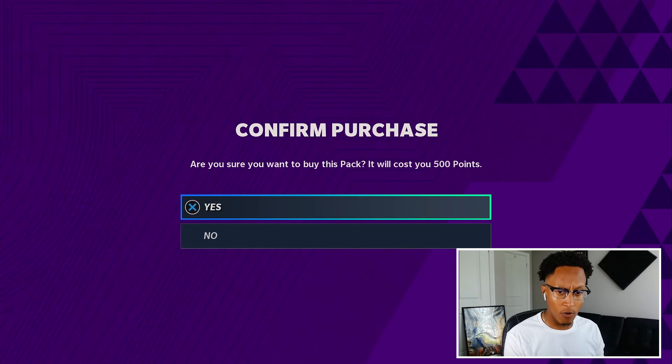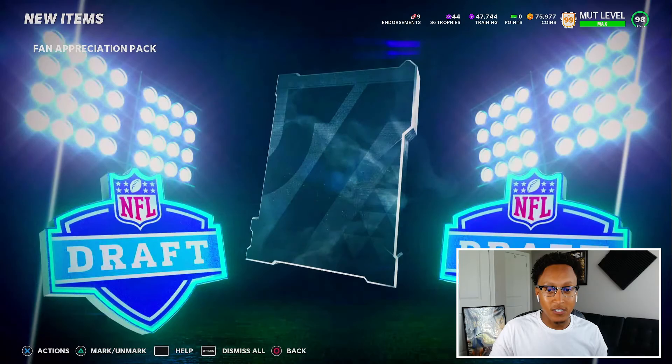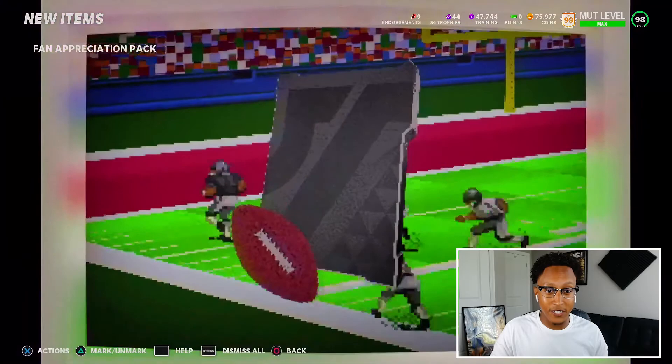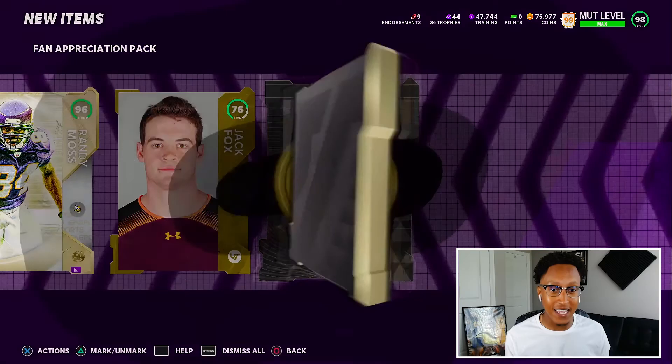I'm gonna use the rest of my coins to buy another pack. Before we get into Deacon Jones stats and my little challenge for him, let's open our first pack. This is no money spent — I didn't buy that, it's all free. First card: no rings, don't even wanna waste my time. Jeremy, draft player — 94 Asante Samuel Jr., not bad. Shoutout to the Patriots.